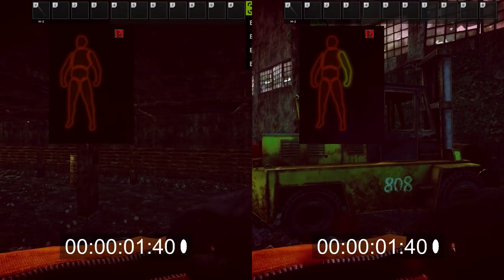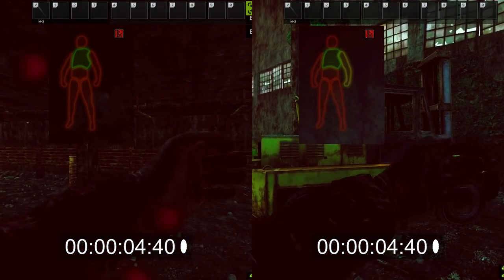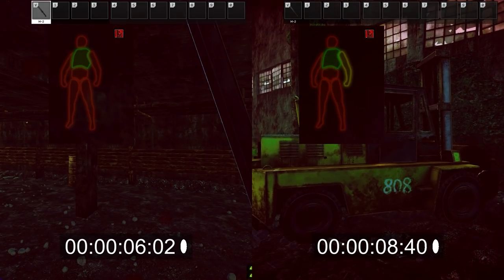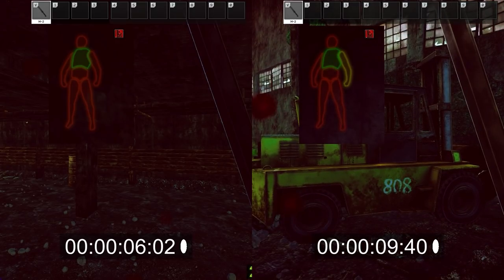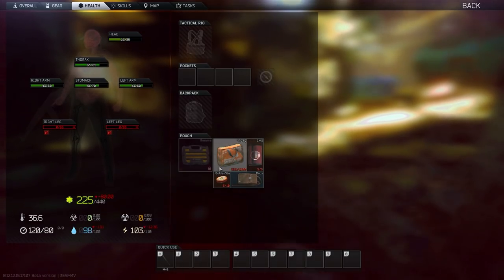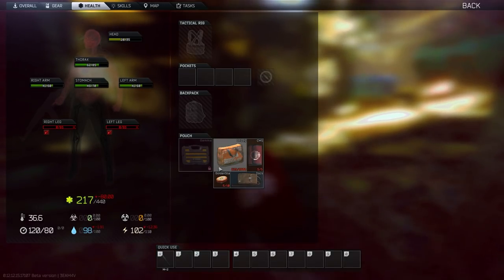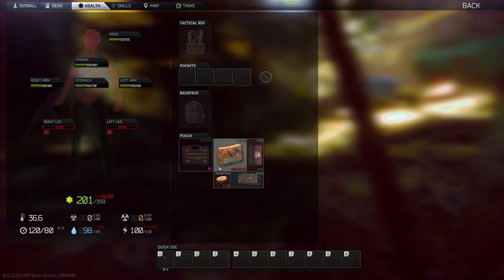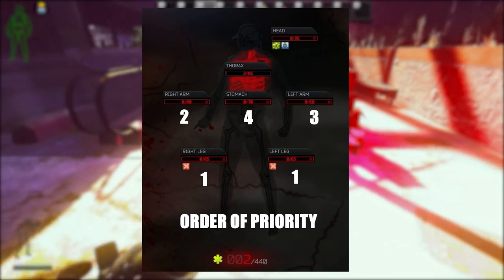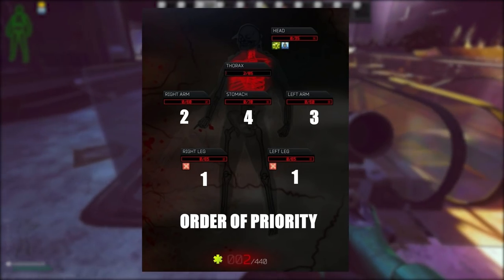When topping off your HP, watch your character in the top left corner. Once the color looks like it's full, you can cancel the rest of the animation by left clicking. Once you've fixed all your bleeds and topped off your thorax and head, move onto black limbs. You don't want to fix your limbs before your bleeds, because after surgery your limb HP is 1, so if you have a bleed it'll just black out again. If you're in a position to run away, flank, or reposition, fix your legs first because sprinting on black legs will damage your other body parts.